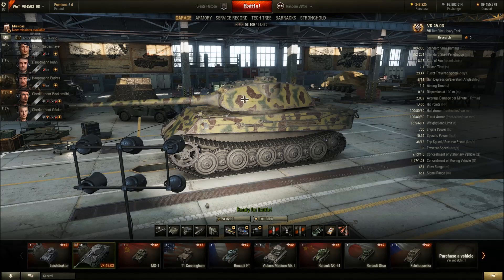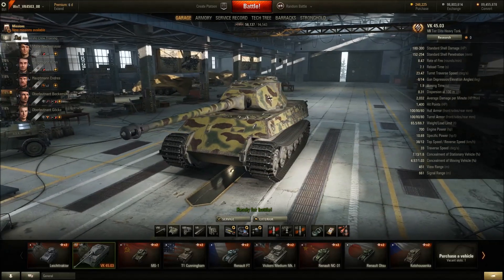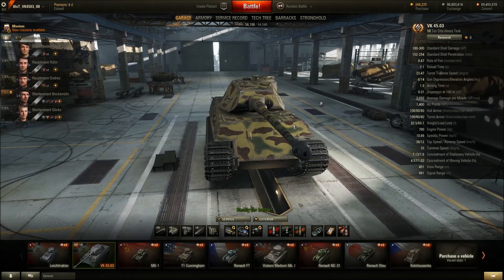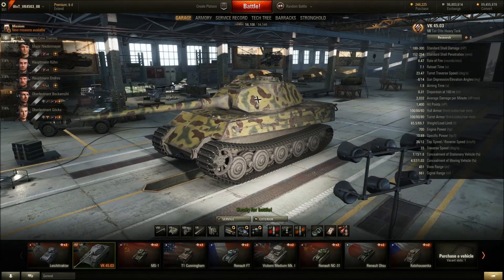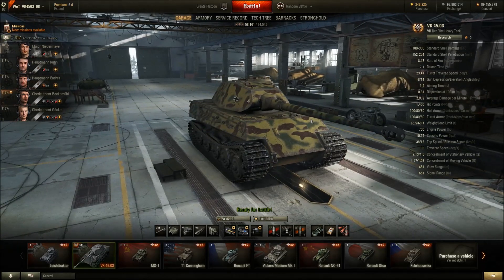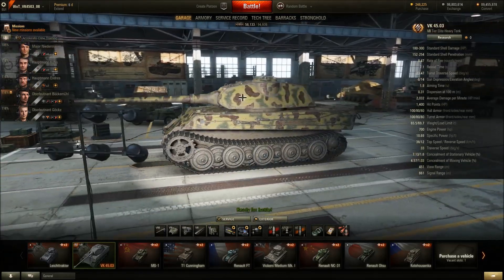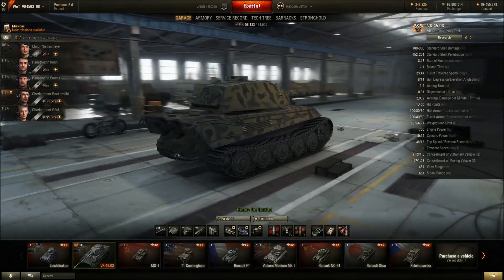Welcome to this video where we're taking a closer look at the upcoming tier 7 heavy German premium tank, the VK 4503. This thing is supposed to be the closest thing to a Tiger 1 — it's very similar to the Tiger 1, not in looks but in general characteristics. The best way to compare this tank would be to compare it directly to a Tiger 1.